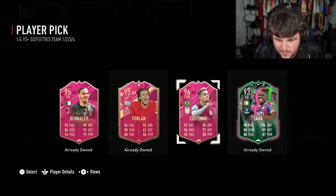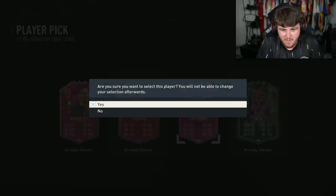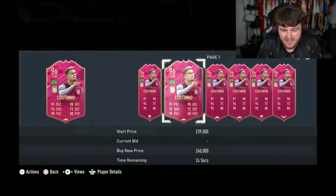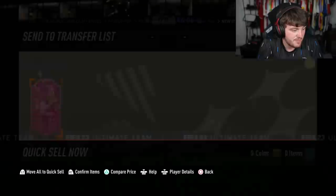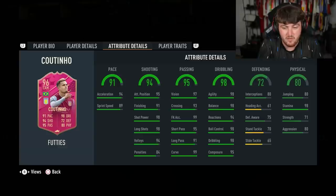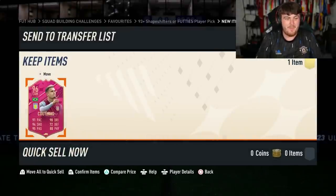I'll take it — Coutinho. I thought I was about to get a full FUT Birthday player pick, but Coutinho is not bad at all. I'm quite happy with that. He'll be really good in-game. It's about 200k but that's solid — five star, five star, could play central mid, striker, left wing. That's actually a W.